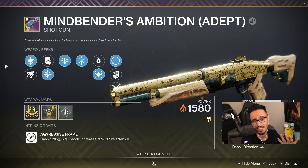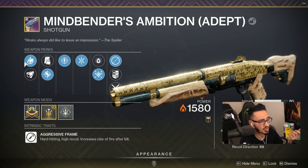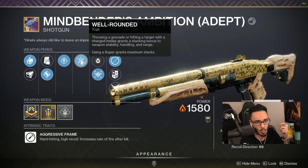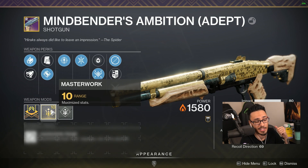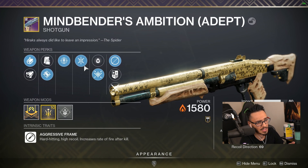Ladies and gentlemen of YouTube, in today's video we're going to be going over the Mindbender's Ambition. I got this roll with Small Bore, Accurized Rounds, Thread Detector, Well-Rounded, and a Range Masterwork. I would say this is a four out of five.